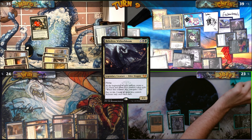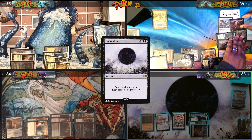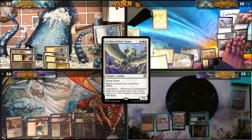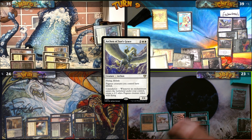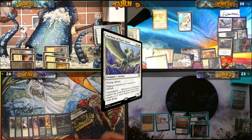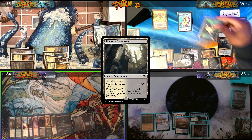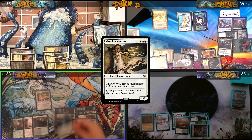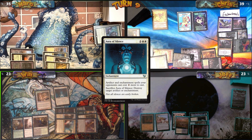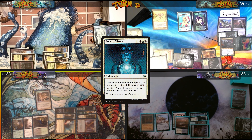On Jeff's upkeep I get a Pest. He dredges five with Stinkweed Imp, then casts Damnation. I choose to make Belladros into an enchantment, getting a Pegasus token — I should have also gotten a Sythis enchantment but we catch that later. Jeff plays Marsh Flats and passes. Will plays Shadowy Backstreet and surveils a Swamp to his graveyard. He casts Mesa Enchantress, then Aura of Silence — drawing a card — and sacrifices Aura of Silence to destroy my Sigarda enchantment.